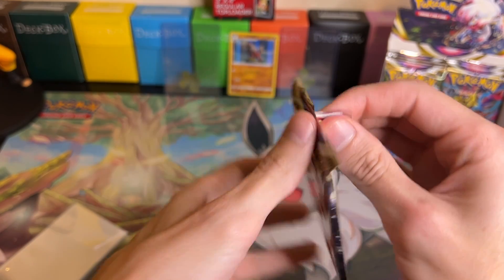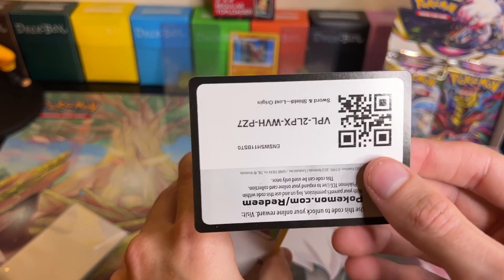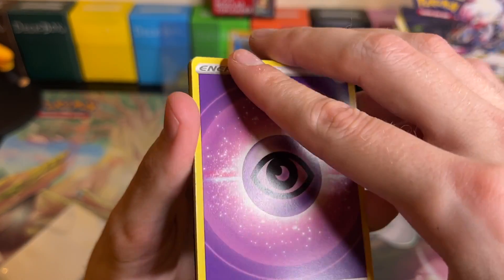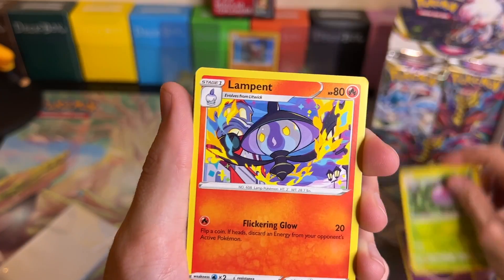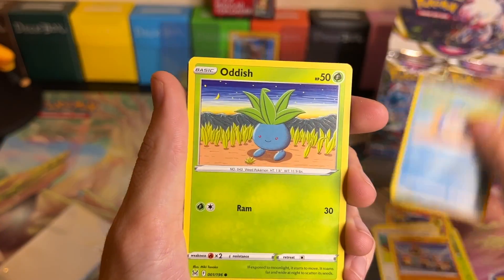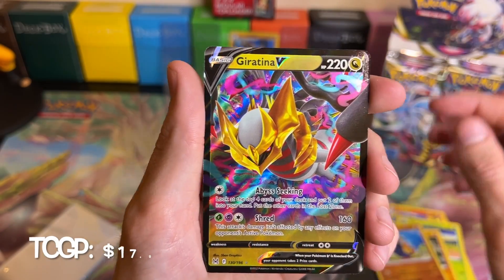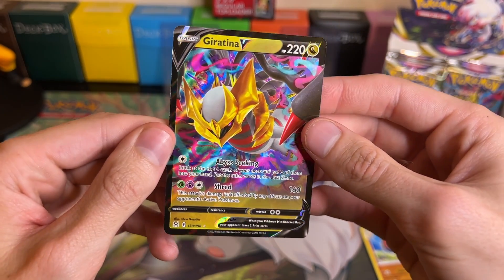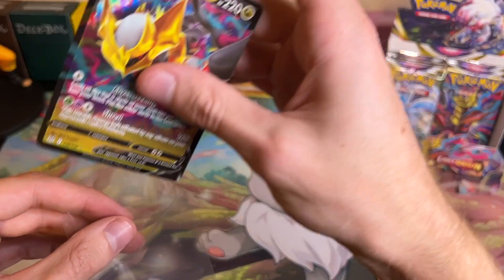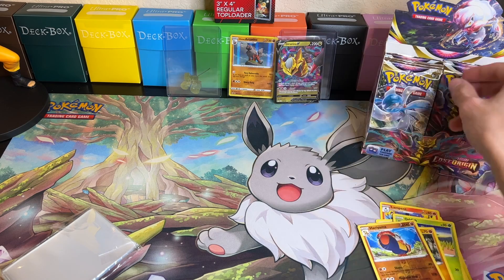Pack twenty-eight: we got Psychic Energy, Cascoon, Lampent, Ambipom, Swalot, Felix, Poliwag, Oddish, Growlithe, a Reverse Holo Hariyama, and a Giratina V. Still not quite the one that we want, but we will take it as well - that's still a nice hit. Holy cow, the pulls just keep on coming. Don't call me DosePools for nothing, I guess - because we got the pools!